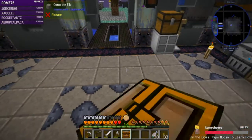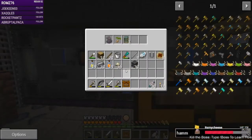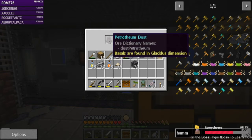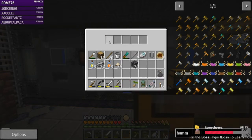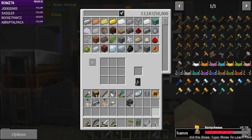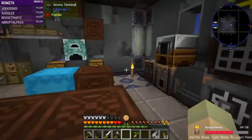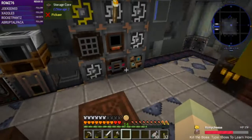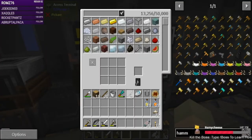Let's open our treasure chest — we got viaducts, water chestnuts, petrochem stuff. We'll put that in there, seed in here. The scaffolding we don't quite need just yet.